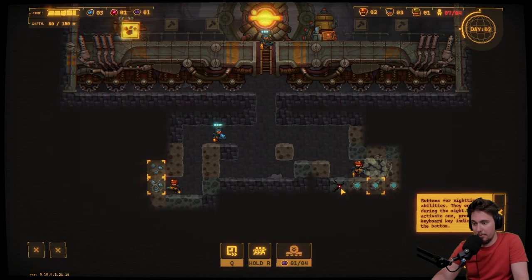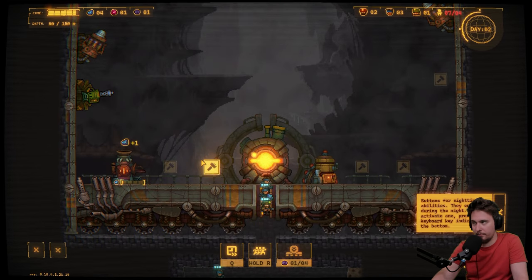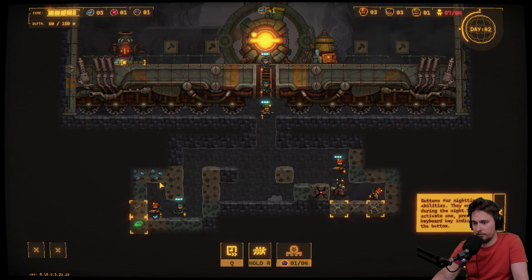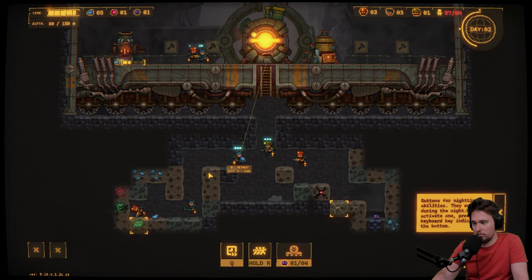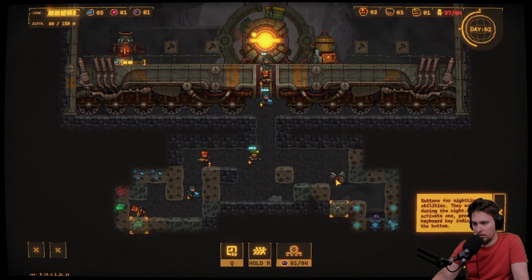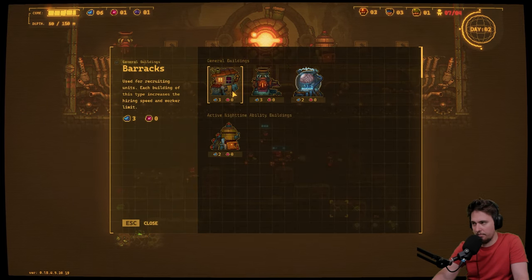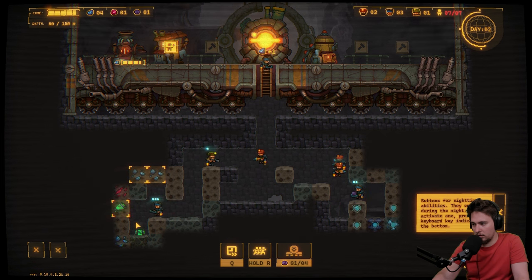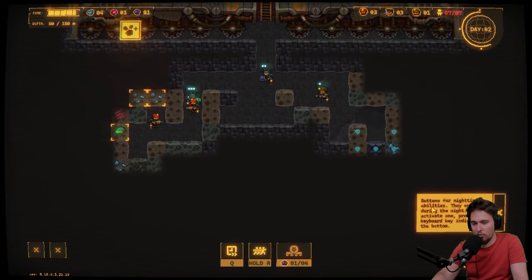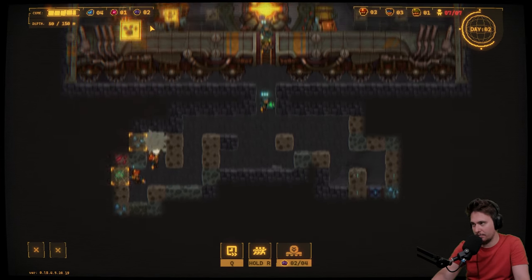I don't know if the rocket launcher will help us but let's try it. Another enemy! We're losing health here. Let's take it back — we need barracks. If we lose someone we'll need to replace them. Buttons for nighttime abilities only work during the night — press keyboard to activate. We can go for another barracks. Mortar: restores core durability by 100 HP, effective against groups of enemies, launching explosive projectiles in a big range — range of 16 blocks!